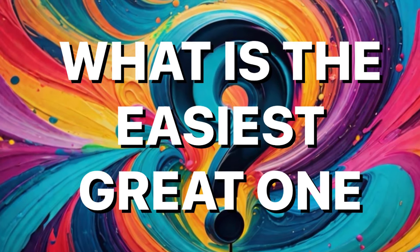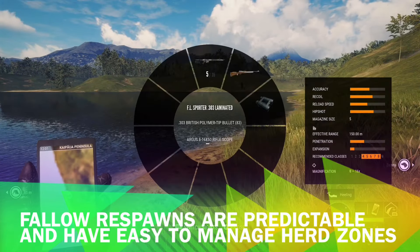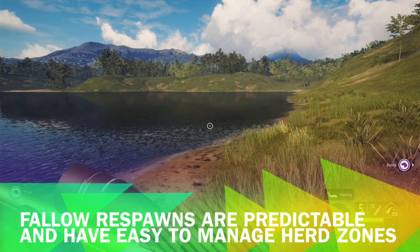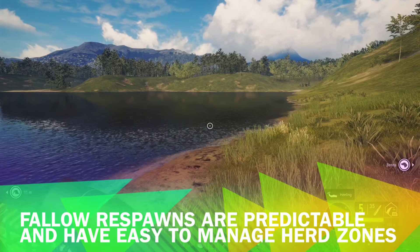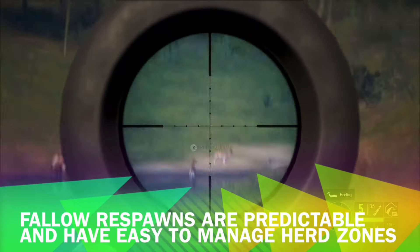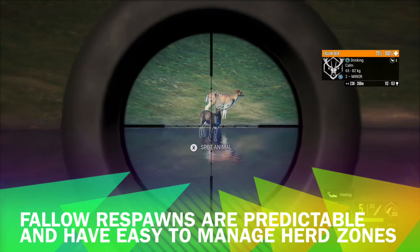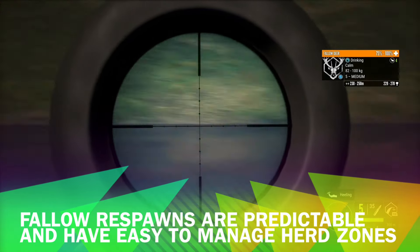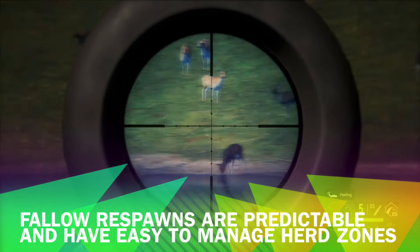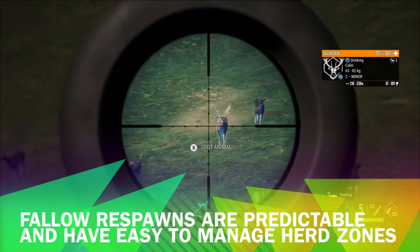Let's start with the easiest great one species to herd manage: fallow deer. They're the best option for beginners. Fallow deer have predictable herd zones that typically include two males and three females, making them easier to track and manage. They show up to their zones relatively quickly, especially compared to moose and whitetail, and their respawns are the most consistent of all species that have a great one. Plus, you can use any class 4-8 rifle for grinding them. I personally love using the M1 — it's reliable and gets the job done efficiently.